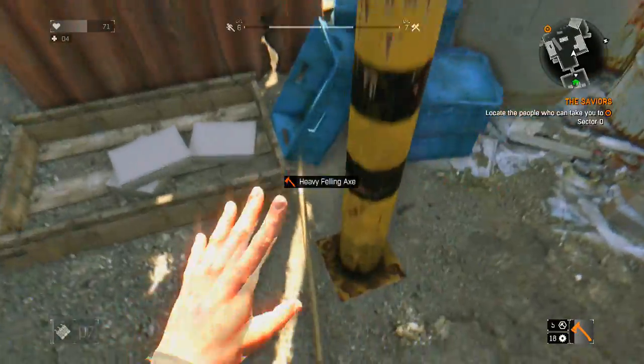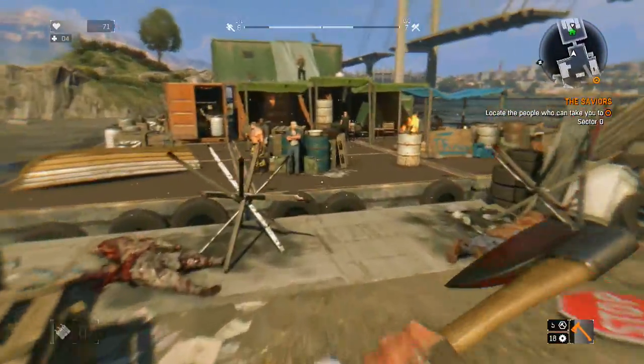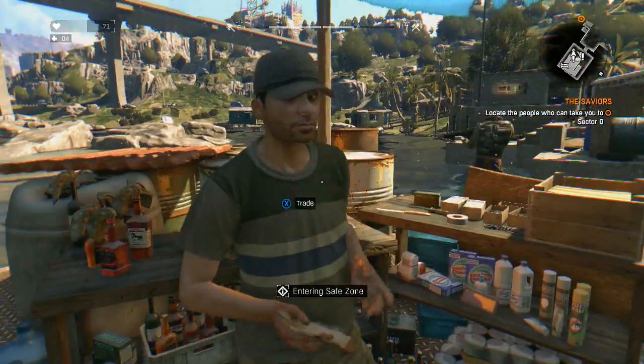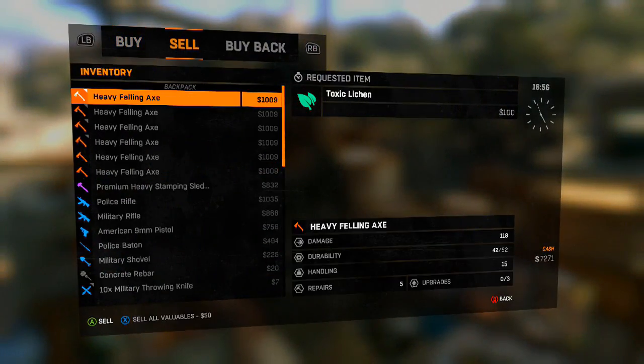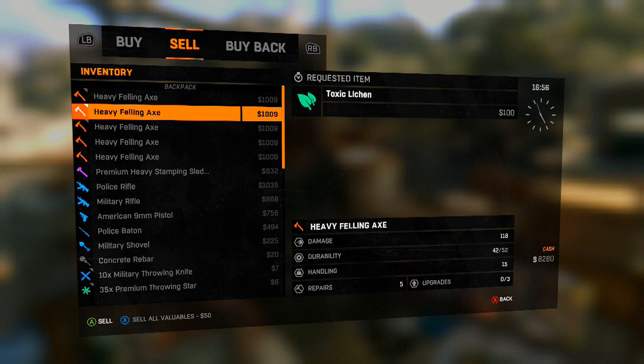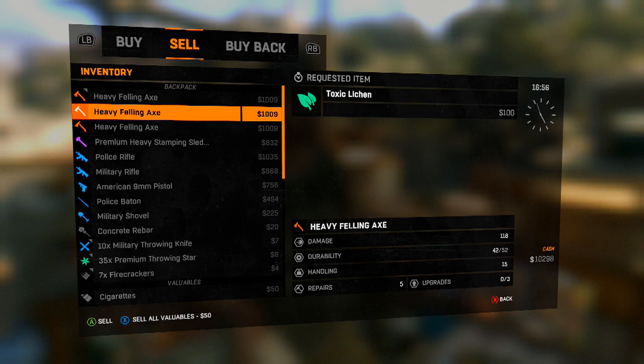Alright, grab them all and head over to the guy over here. Just sell them all — head over to Sell, and look at that: a little over a thousand a piece.